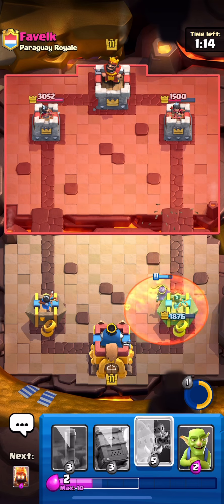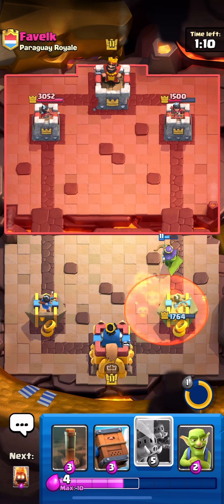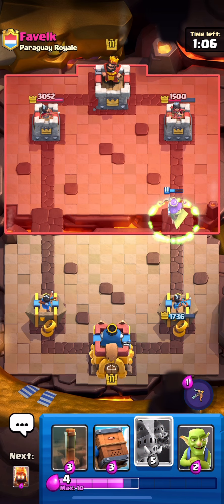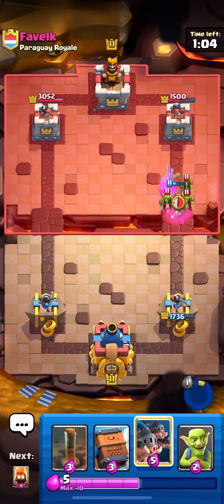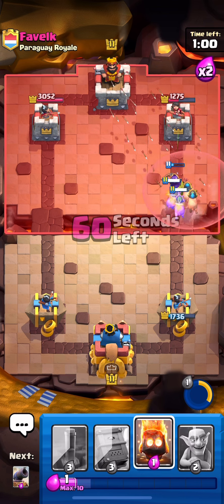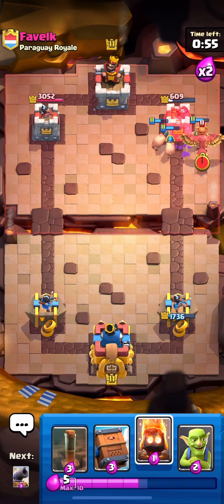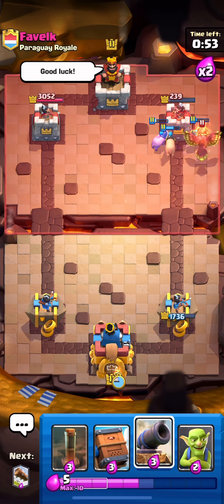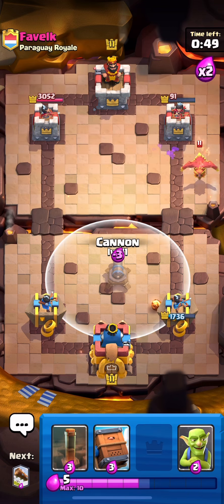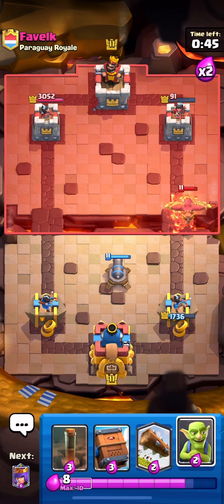That's an overcommit with the Poison there. That was a good Graveyard placement from him because I couldn't use my Goblins — they were just going to die to the Skeleton King. So that's why I had to tank a little bit of damage. But he did spend a ton of Elixir. I'm definitely going to go in with Hogs here and punish. He has Arrows, but he was down a lot after that play with the Graveyard. It's already over by the time we hit double Elixir.